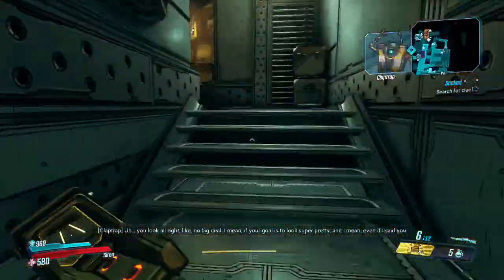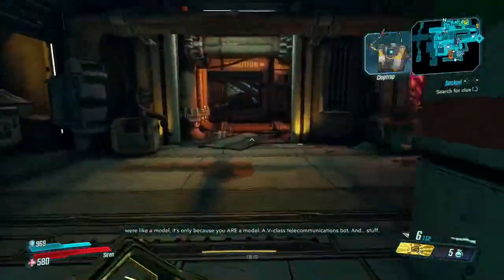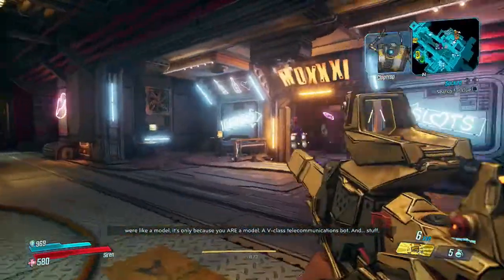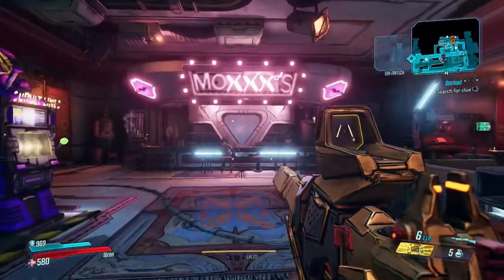You can get this one done as soon as you've done your three initial missions once you've boarded the Sanctuary — obviously the ones where you free the crew members, do the mission for Ellie and then the mission for Marcus. Then you'll be asked to go to Moxie's bar anyway, so you'll know exactly where you need to go for this one.